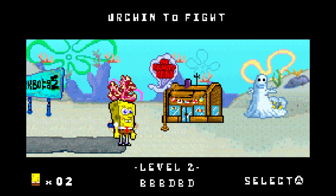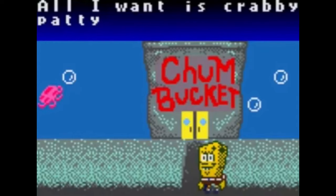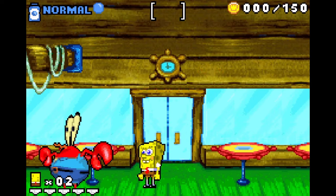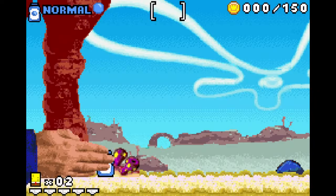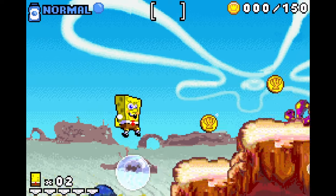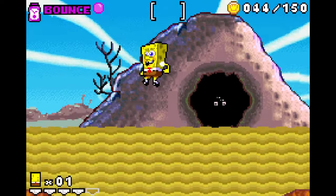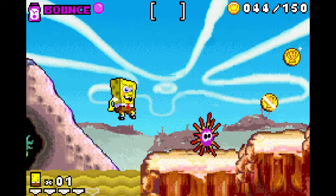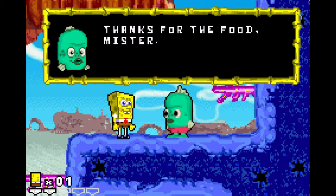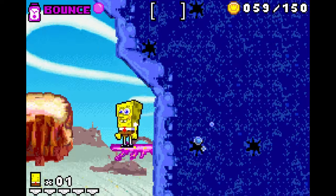The next stage is called Urchin to Fight. Plankton shows up because all he wants is Krabby Patty, but Mr. Krabs sends him away, then sends you to deliver a Krusty Krab pizza. This stage has some pretty scary monsters that come out of caves and eat you, plus quicksand that you can sort of jump through. The stage can be tough to navigate but rewarding to figure out.